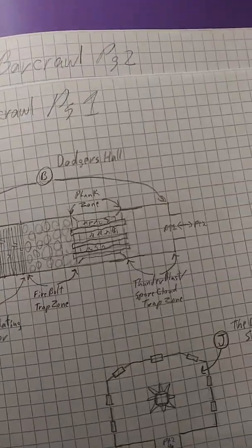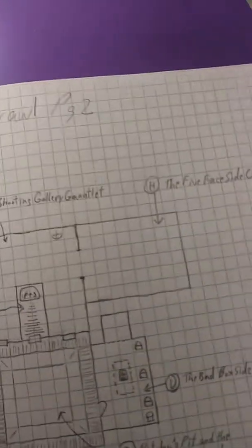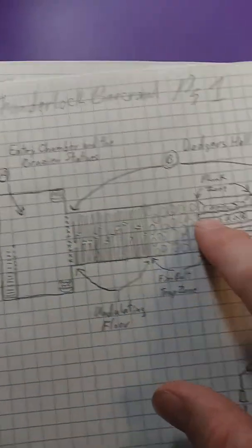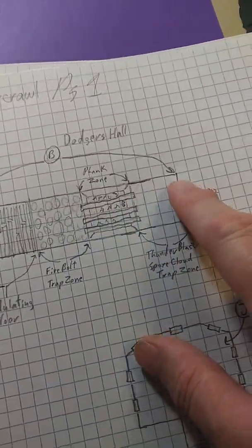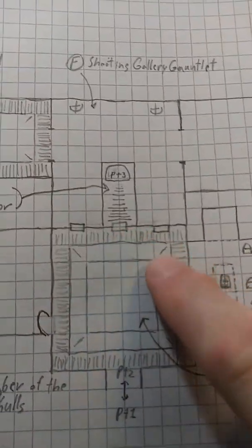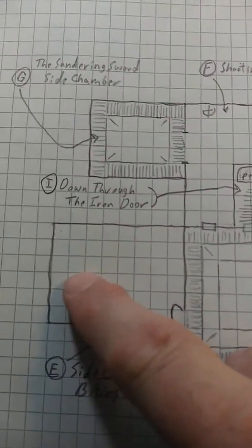It doesn't have to be 100% accurate — I made the runes a little large, I think, but that's okay, it worked out. So how far did my players get? They got here — they managed to make it through Dodger's Hall. They almost had a TPK here. Here's the hub, and then they all died. Kind of. Yeah, it was rough.